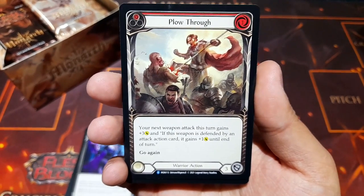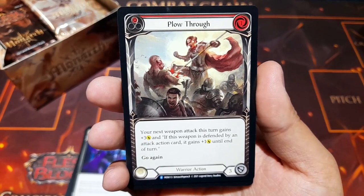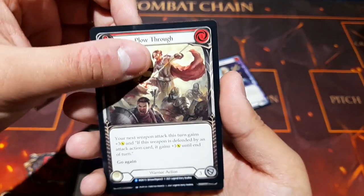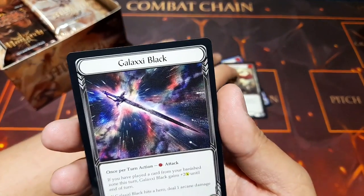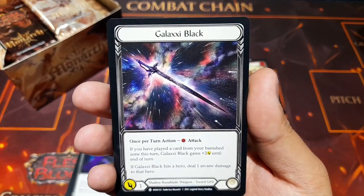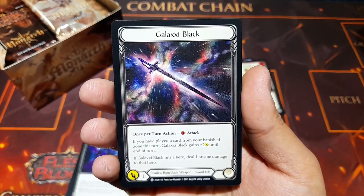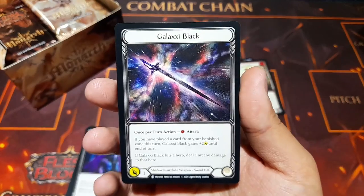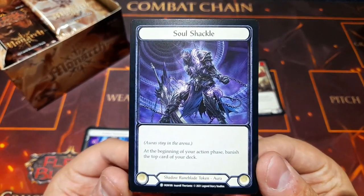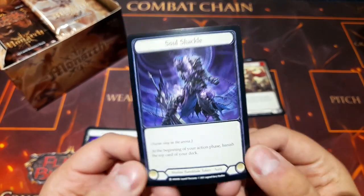Plow Through is our second rare — a straight warrior action: your next weapon attack this turn gains plus three damage, and if this weapon is defended by an attack action card it gains plus one damage until end of turn. Then our first weapon: Galaxy Black. Once per turn action — spend a resource to attack; if you've played a card from your banish zone this turn, this gains plus two damage; if it hits a hero, deal one arcane damage. On the back: Soul Shackle, an aura for the shadow rune blade that banishes the top card of your deck at the beginning of your action phase.